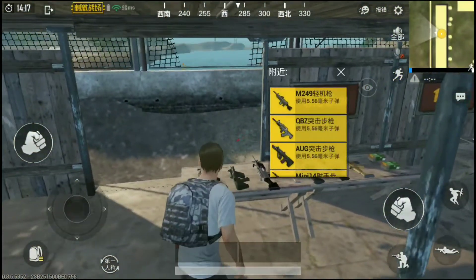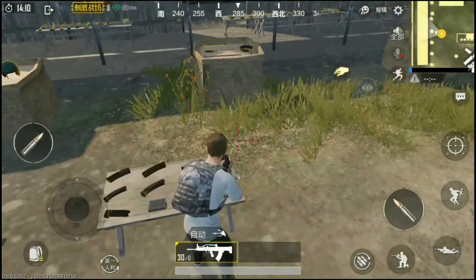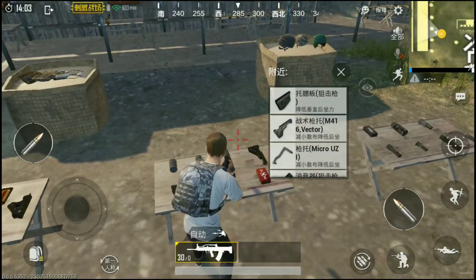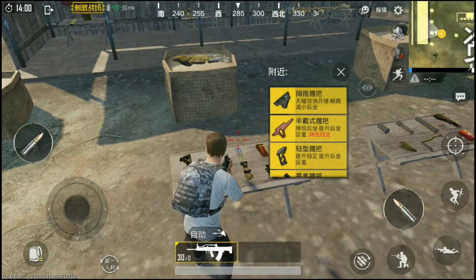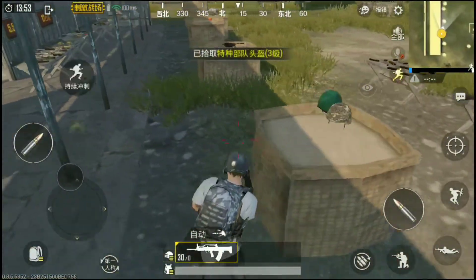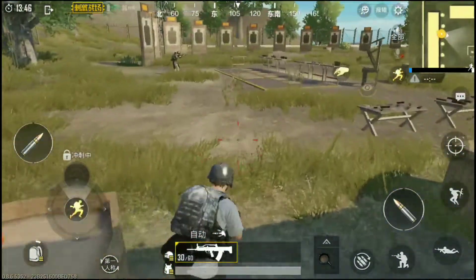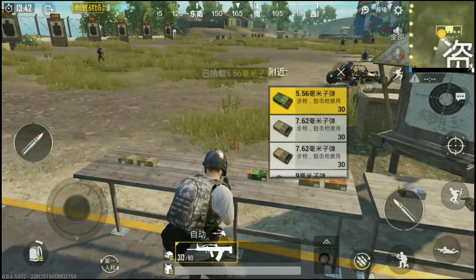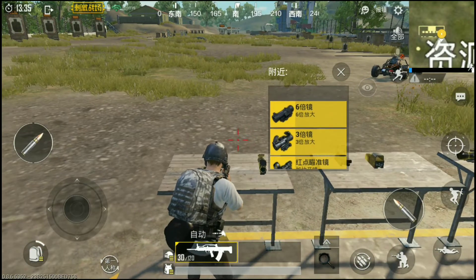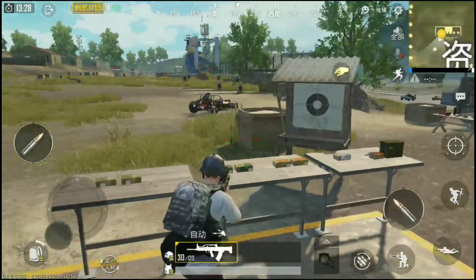Let's show you the QBZ rifle in the training room — it's under the 5.56mm category. I'll be putting some attachments on it: an extended quick draw mag, a suppressor, and a thumb grip. Let me also grab some armor, ammo, and a scope. You can put anything from a red dot all the way up to a 6x scope on this gun — I'll just put the 3x on. Here is the recoil.